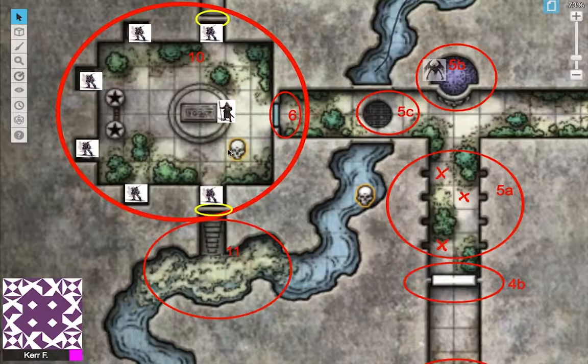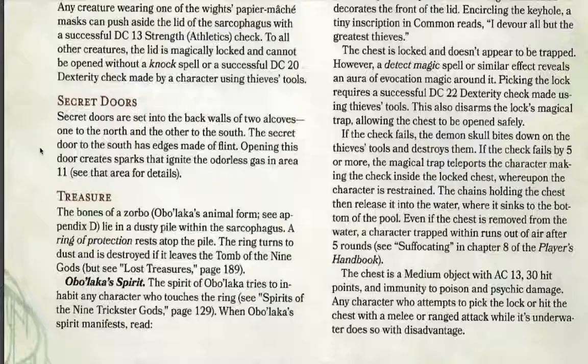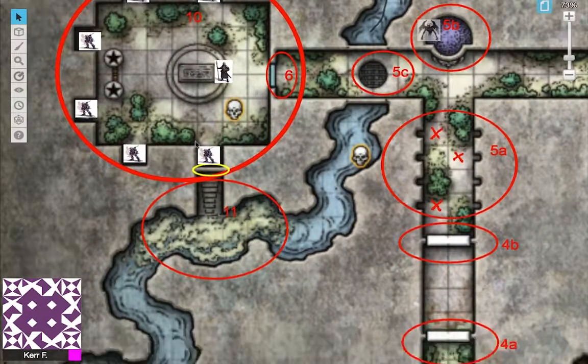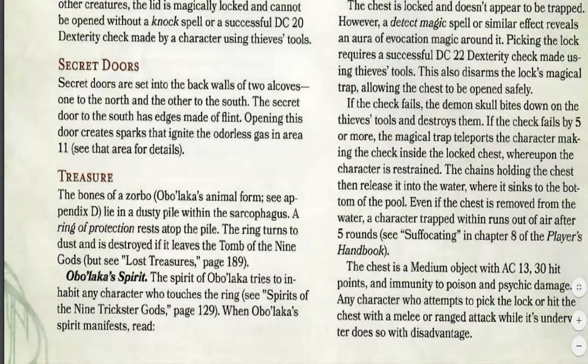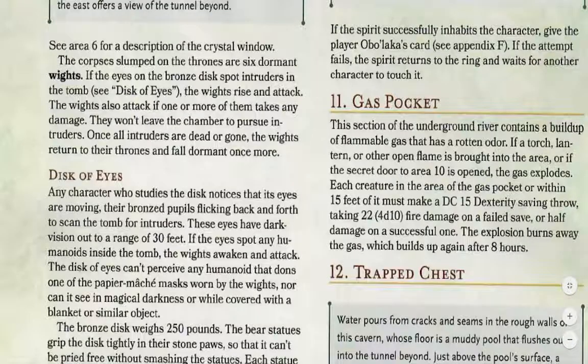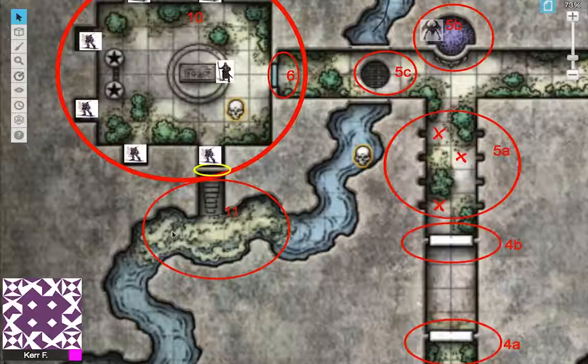If your characters explore south and succeed on a perception check, they'll find the secret door leading to area 11. Opening this secret door ignites the alduous gas in area 11 — there's flint at the bottom that causes a massive detonation. The explosion deals 4d10 fire damage, or half on a successful saving throw. After 8 hours the gas builds back up again.